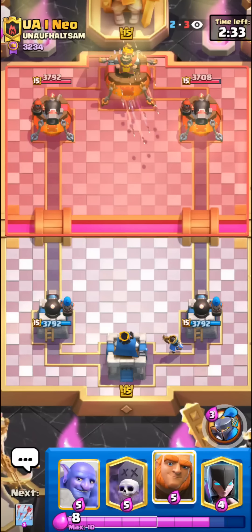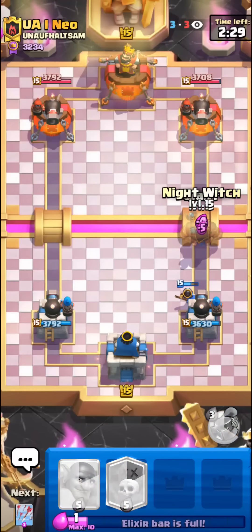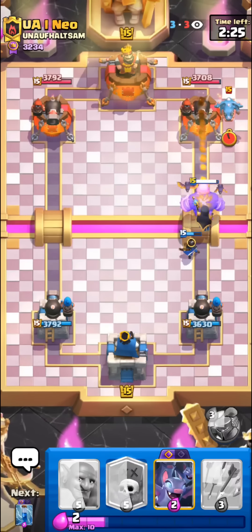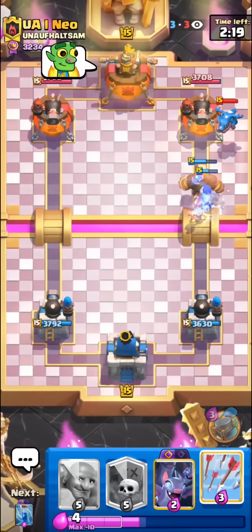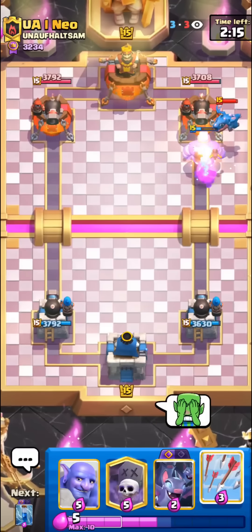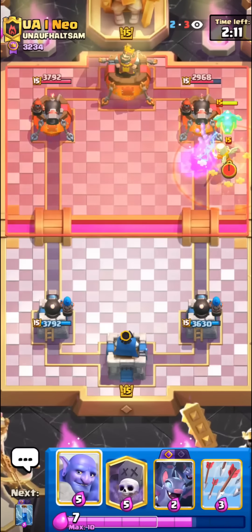I think we're gonna do pretty good today, we'll see. I'll just go in for the Night Witch Giant and see how this works out. E-Drag will kind of counter us here, hopefully our Night Witch is able to spawn more bats. This is kind of bad honestly, maybe that wasn't the smartest play — I just like being aggressive though, it kind of pays off usually.